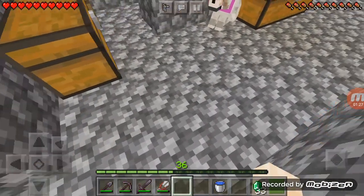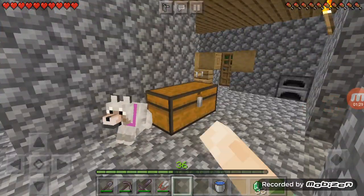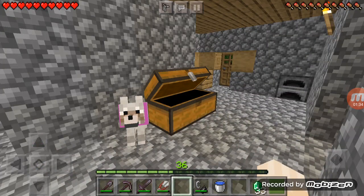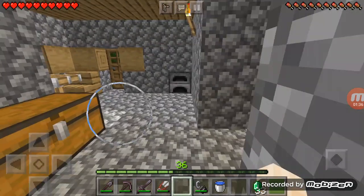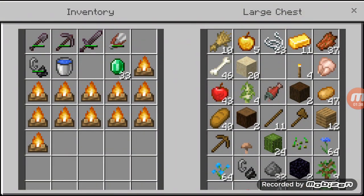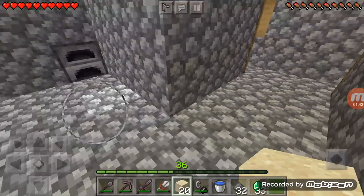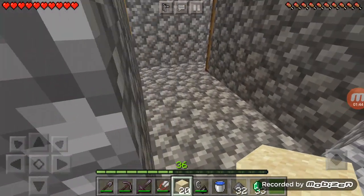I figured we'd go ahead and grab some TNT. I need to get a flint and steel for that, so in case we need it. So we need sand and the powder. Let's go ahead and grab some TNT.